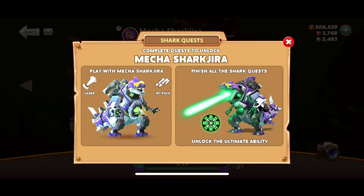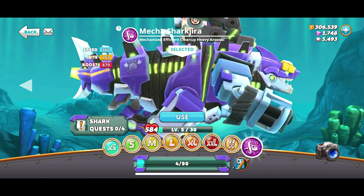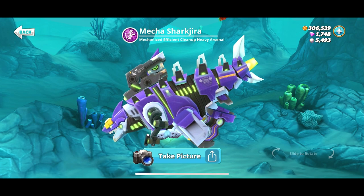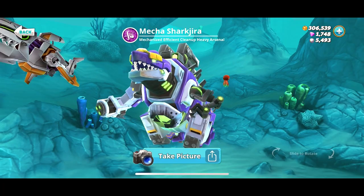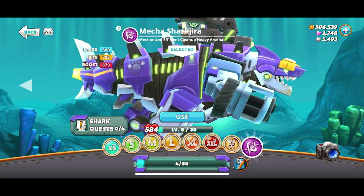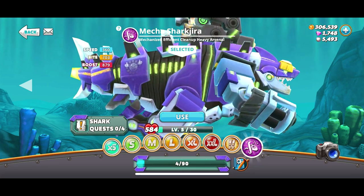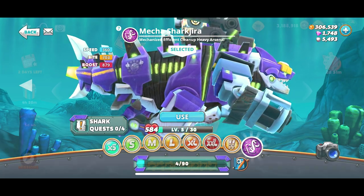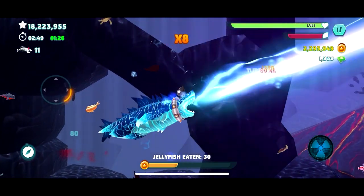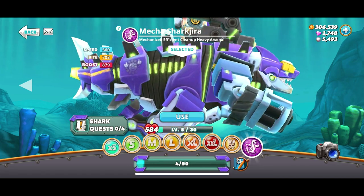Did we complete any quests? Atomic Cannon Blast — we're at 16%. 250,000 total gold — we're at 10% of that. 100 million points in one swim? That makes me feel like my 32 million wasn't that great. We might have to come back to this — maybe if I level him up it'll help me get there. I didn't even read the description — Mecha Shark Jira, finish all the shark quests to unlock the ultimate ability: mechanized, efficient, clean up, heavy arsenal. You can see on his head it says Glutwell — that's their logo. This is the epitome of shark robot technology. I might have a new favorite shark. I'm so happy we got the new high score on the 10th anniversary of the Hungry Shark Games. I played as the original Shark Jira last video — check that out if you missed it. Thanks so much for watching and I'll see you next time.